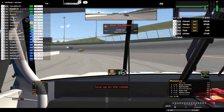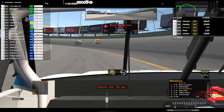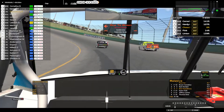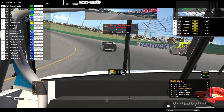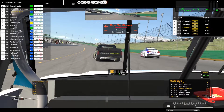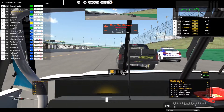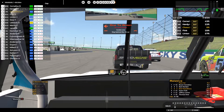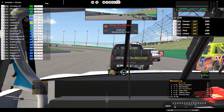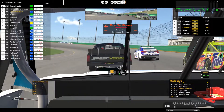One lap to green. Line up on the inside. Pit road is closed. 16 car. First time racing at this version of Kentucky. I mean, I did Legacy Kentucky with Arcas, but it's my first official ever at this track.